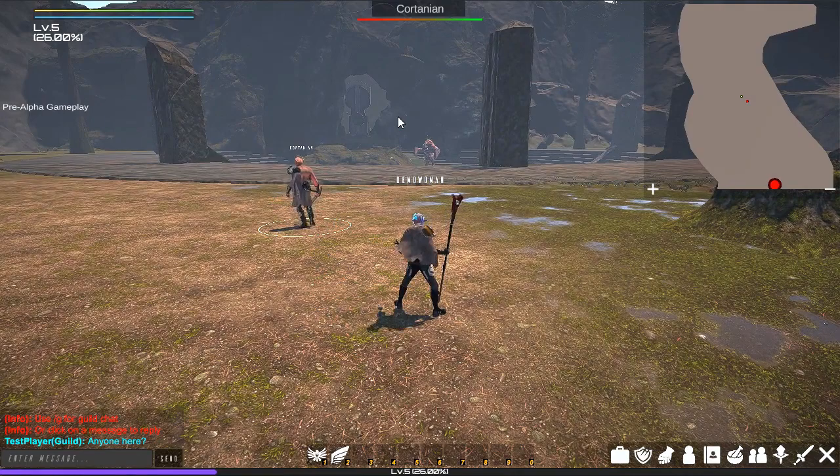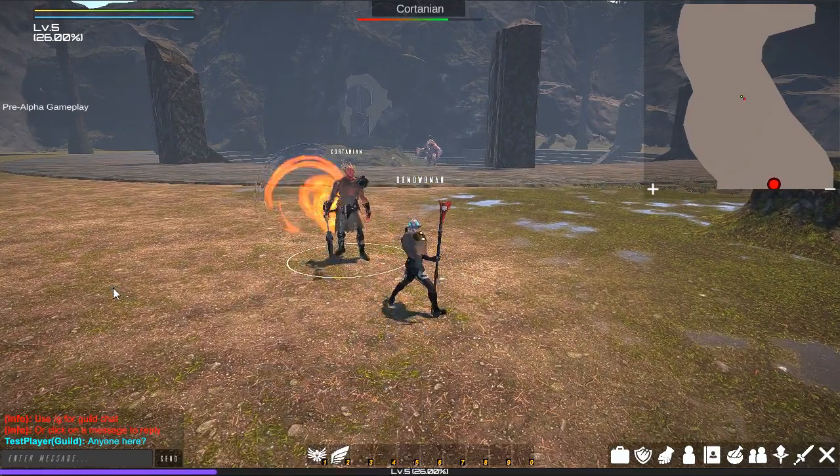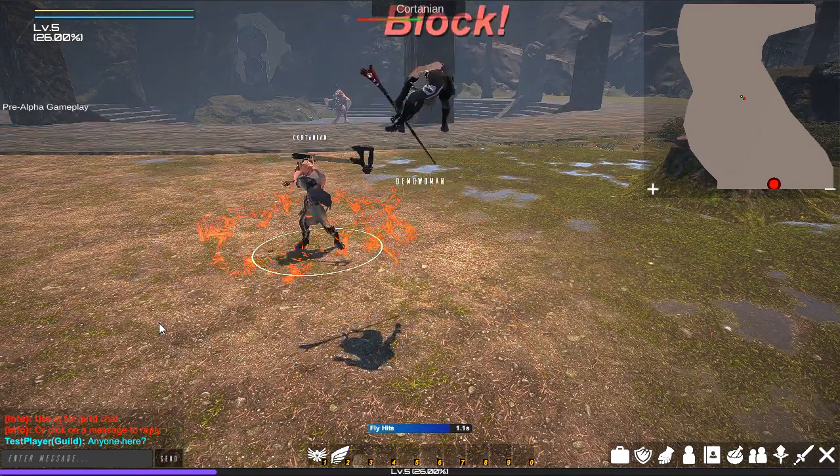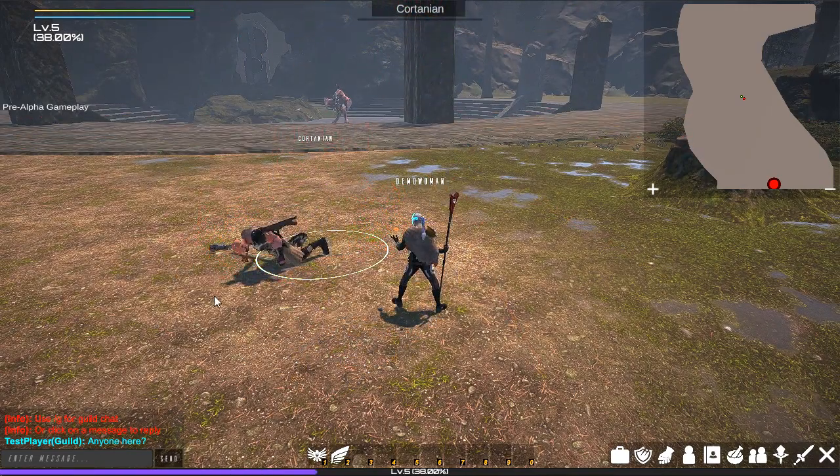The combat system has a variety of options going into battle. We want you to be best prepared for what may lie ahead, so with regular attacks, blocks, and critical hits, you can take down your opponent however you choose.